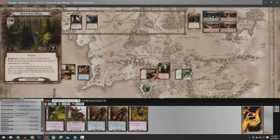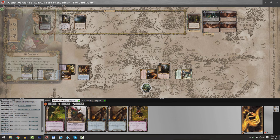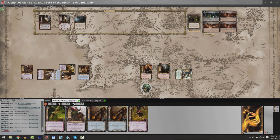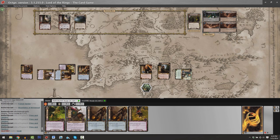We make the Old Forest Road the active location — it's moved out of the staging area toward the quest deck. It has a response: when you travel here, the first player can choose and ready a character they control. Matthew chooses to ready Gimli. Also worth noting, I can cancel any shadow effects during combat. That's some complexity we'll be touching on shortly.